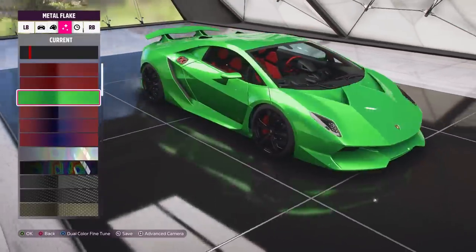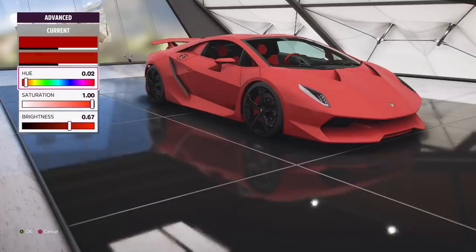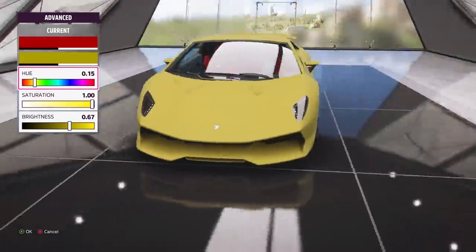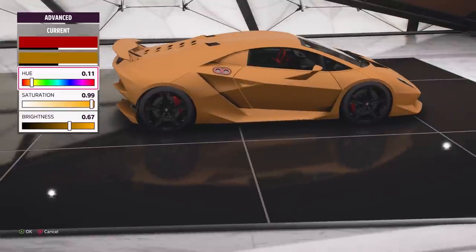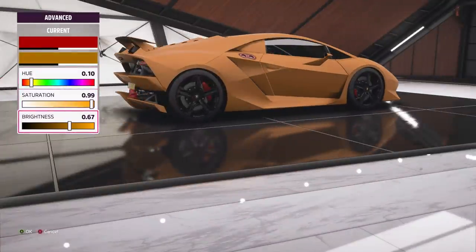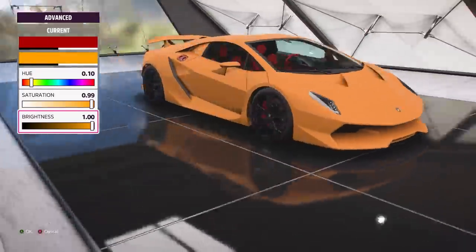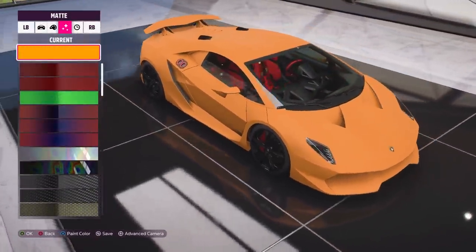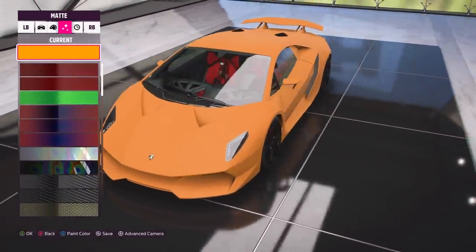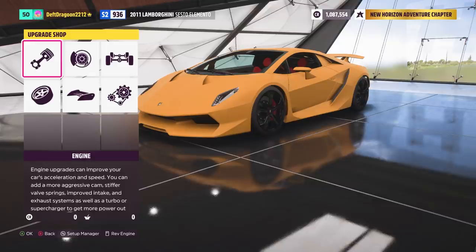I have an obsession with flat matte colors — those reds really do it for me. What if we changed it to an orange? That doesn't look bad at all. Let's make it a little brighter. Alright, I kind of like that. I'm also gonna do something I don't normally do: I never usually switch out rims, but I think we're gonna change it up a bit this time.